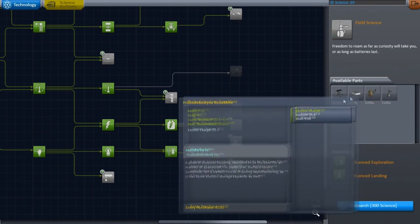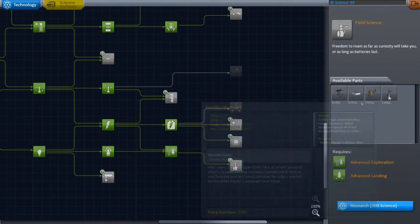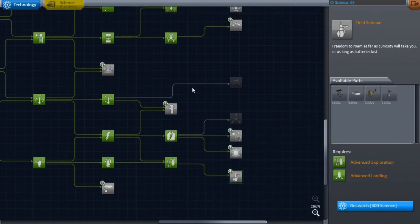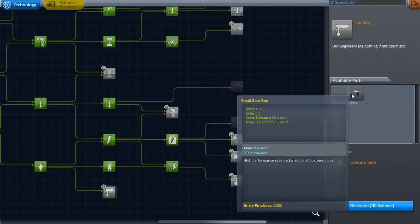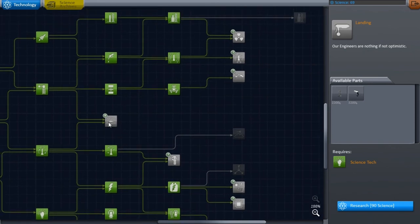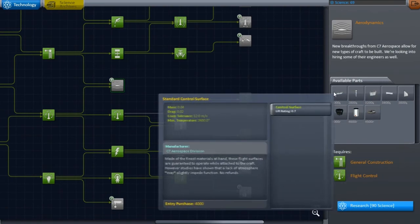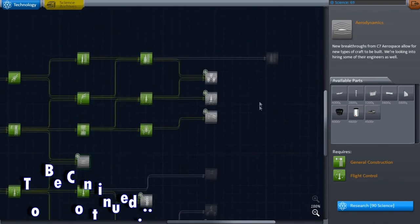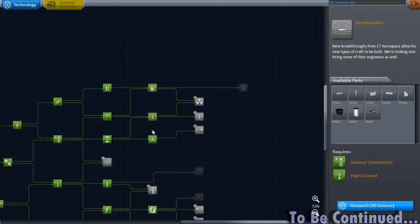What will this get us afterwards? Really not much. But we can get the external command seat. We'll start getting some wheels and we can probably build a rover, which would be pretty awesome. This will give us stuff we don't really care about so much, at least for right now. I'm going to start unlocking this plane stuff slowly but surely, because I know some of these things we can use on our rockets. I'll figure it out as time goes on. But anyways guys, if you like what you see here, subscribe — there's always more to come. I will see you next time.